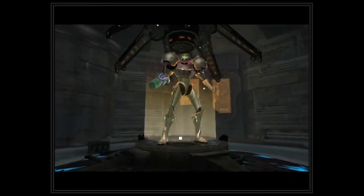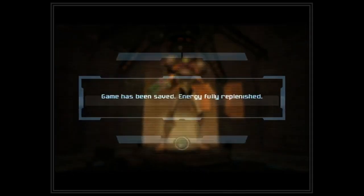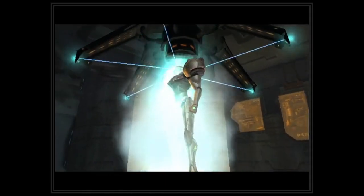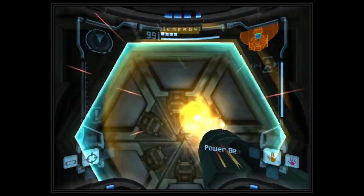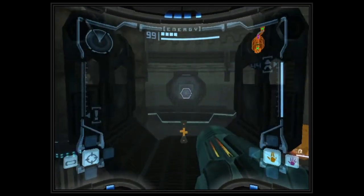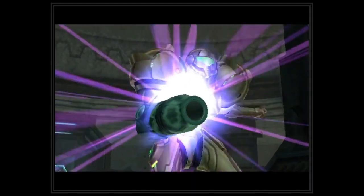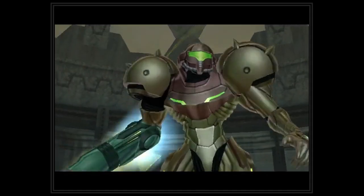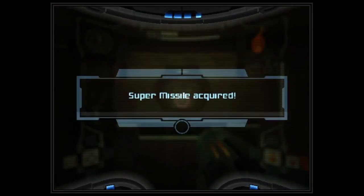Here's our little save point and yeah, we can save here. So, with our energy and missile replenished, we may continue. And there's something here that I think we can pick up — it appears to be a new type of gun.